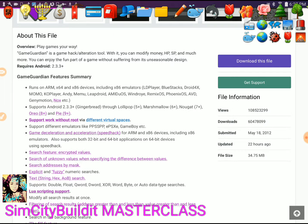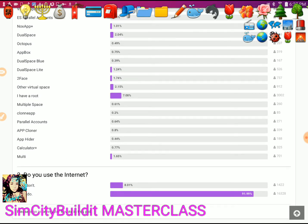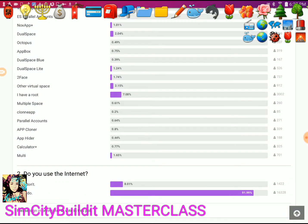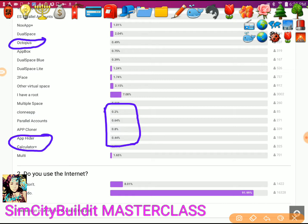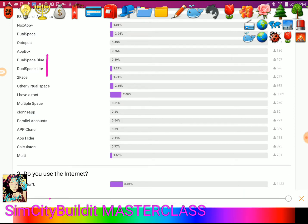Here's the virtual space page. If you look at the ratings, nobody uses Calculator or App Hider — and they're working great. Octopus is working great too, I just have to reinstall it. If you look at the percentages, zero percent of people are using App Hider, Calculator, or Octopus. And those three apps work better than Dual Space Light — I've tested all of them: Dual Space Light, Dual Space Blue, App Box.